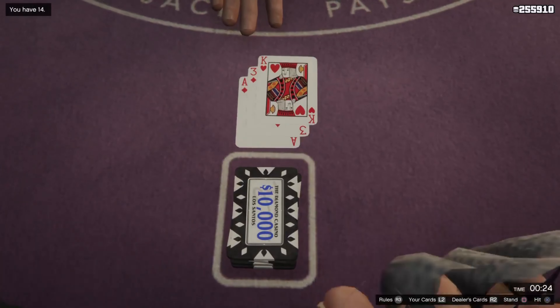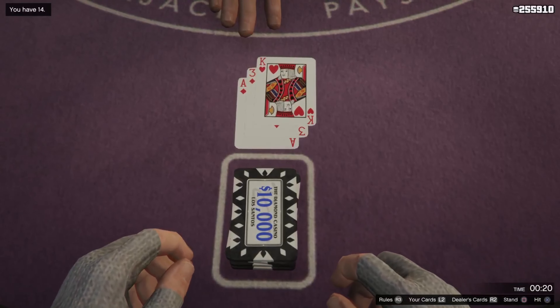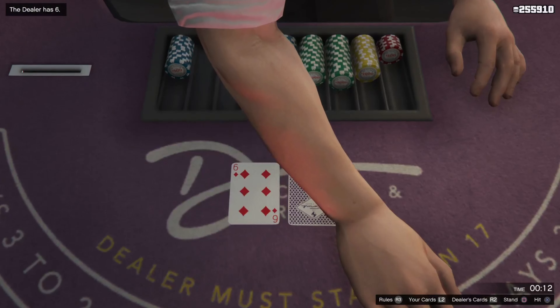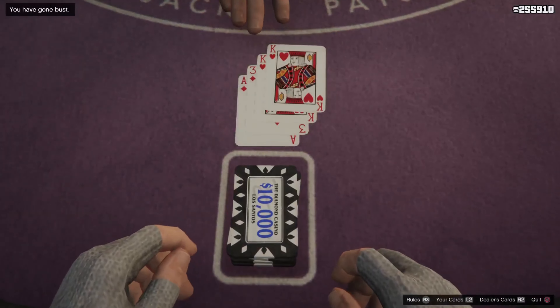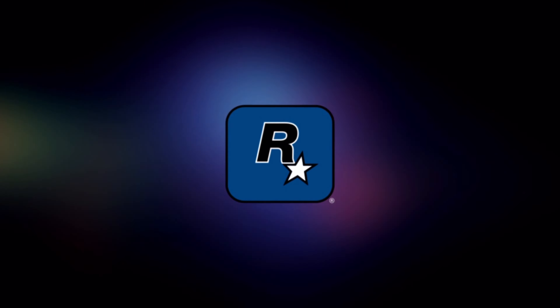Alright guys, on this hand right here I got a king, a 3, and an ace. The ace in this situation is a 1, so I got 14 altogether. I figured 14 is kind of low, so I go in and take another hit — and I end up busting, going over 21. Now this is the part where you guys want to close out your app. Boom — you find out you lose, close out your app right before the money gets taken away from you. Just start up a whole other game, wait for the loading screens, come back into the game, and you guys should see that you will not lose any money whatsoever.